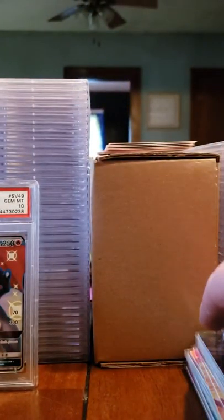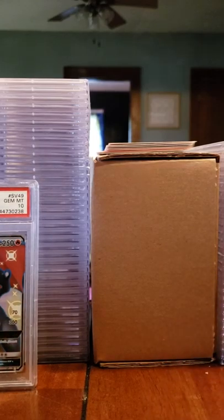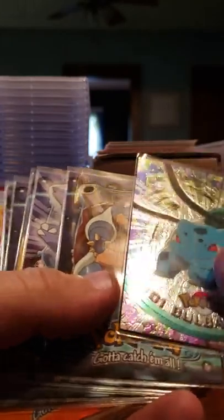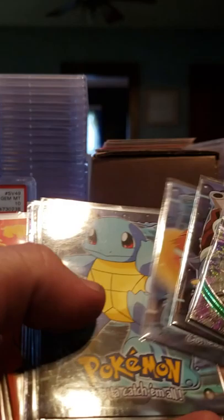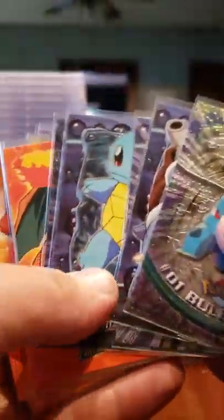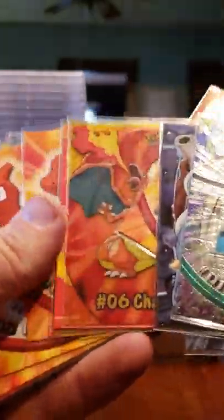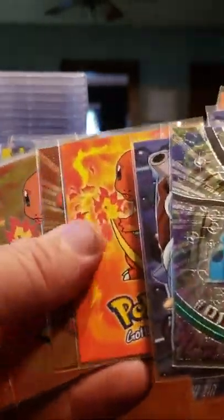We've got some tops that are going in — we're going to try getting some of these graded. We've got Bulbasaur, Blastoise, Wartortle, Wartortle, Squirtle, Squirtle, Squirtle. We've got Charizard, a Charizard, and the Clear Charizard. Charmeleon, Charmeleon, Charmeleon, Charmeleon, Charmander, Charmeleon, Charmander. Some of these are textured. I don't really know much about the tops, so we're just going to do our best.